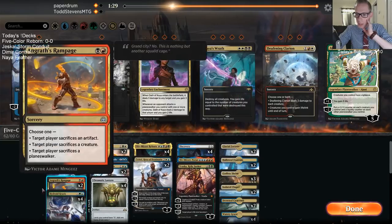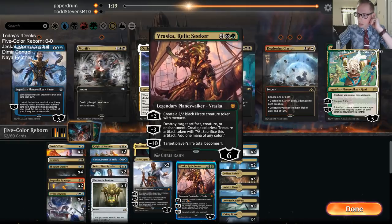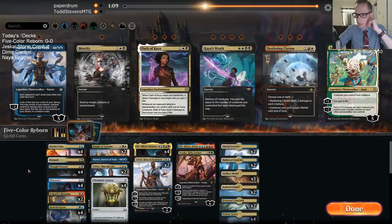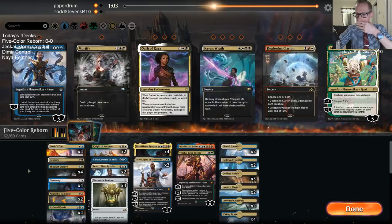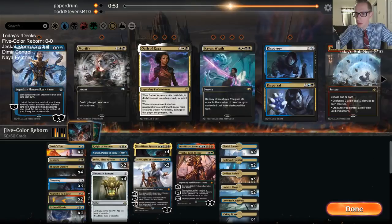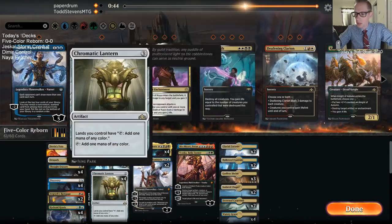I want Planeswalker removal — I want the Desparks and the Rampages. I think we need all the Lanterns. Maybe we cut a Lantern? It's possible. Maybe we cut Relic Seeker — it's like my worst Liliana. I don't really need both Knights of Autumn. How many Azcantas are they playing, two or three? I think I'm going to cut one Discovery, one Knight of Autumn. It's being a slower game — maybe we don't need the Discoveries as much. Maybe we don't need the Lanterns as much — I'm going to cut one Lantern.